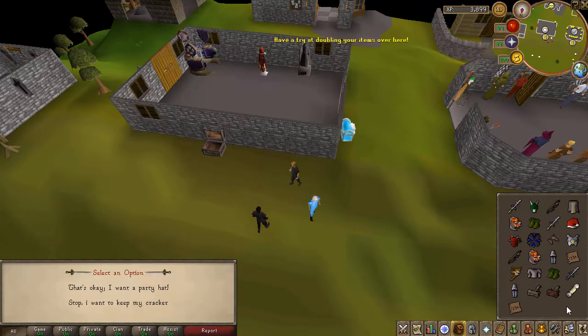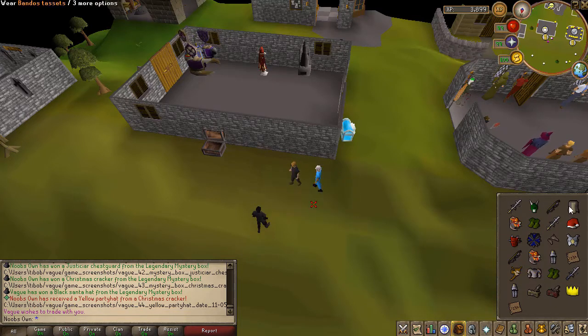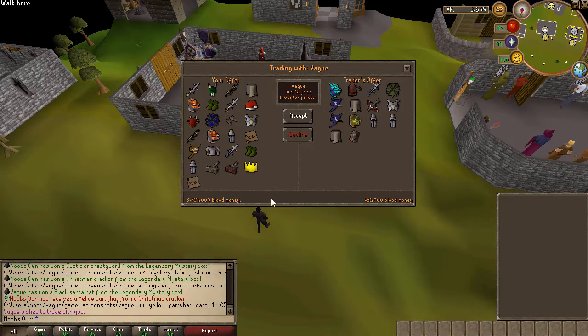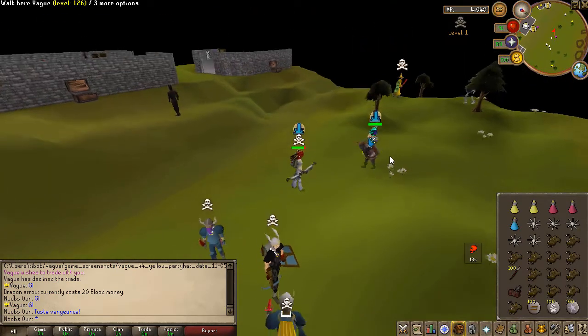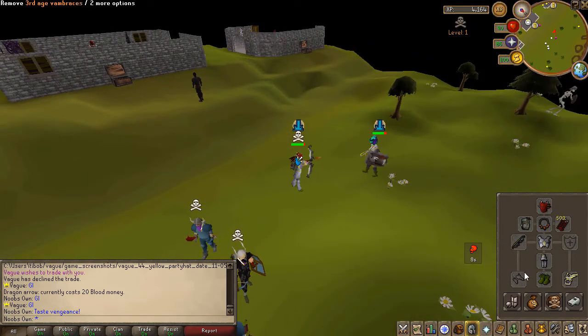That was pretty insane! We got a yellow partyhat from our Christmas cracker. We got some insane luck on these 25 boxes — like two Twisted Bows! It's quite obvious I'll be going for the range setup, especially since I also unlocked Rigour with the Dexterous Prayer Scroll. We just got over three million in bot money, which is a ton. He's set up with the Armadyl crossbow and DFS.